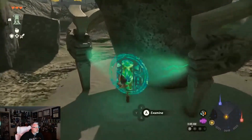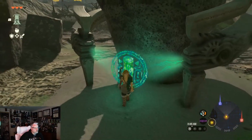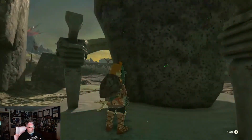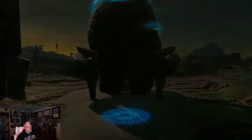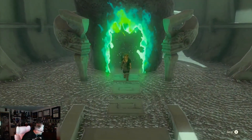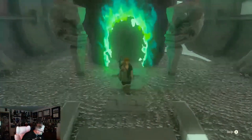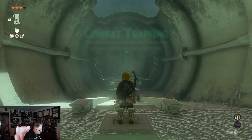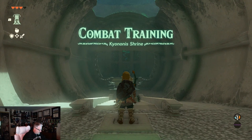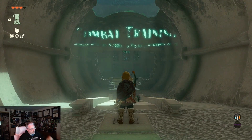Now this shrine is going to be a battle training shrine. So basically when you go inside here, it's going to be showing you how to battle and combat — combat training, how to parry, dodge, flurry rush. Basic stuff you've already learned in Breath of the Wild. If you haven't, then this is a great training area for you.